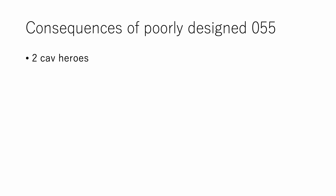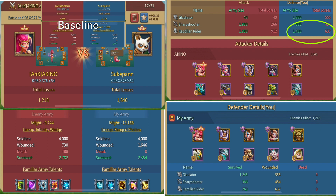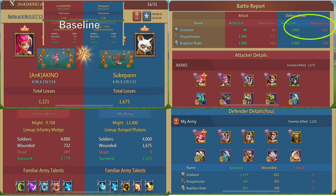Next, what happens if you didn't have four ranged heroes? In this one, the 055 side put two cav heroes, and the result was significantly impaired with less damage on the 424 side. If you look at the report, the penetration process seemed okay, but less than half my cav is gone, which means 055 lacked ranged attack from the ranged hero. It's the same with three cav heroes, although the damage on inf slightly increased.